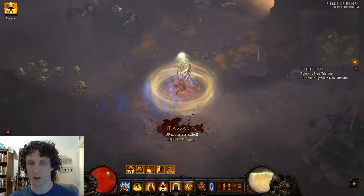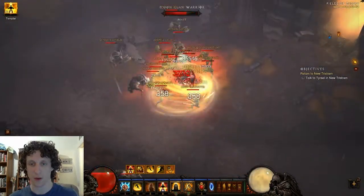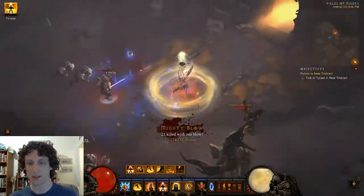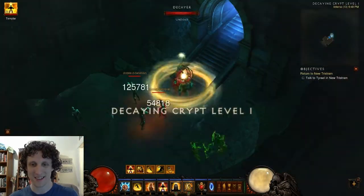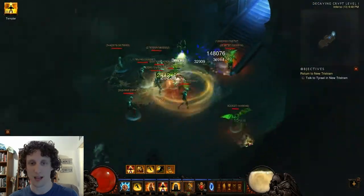Decay Encrypts spawned here, and that's super cool. If you do find a Decay Encrypts spawn while doing this run, just immediately go into it because it's worth three stacks of Nephilim Valor. In this case, we're going to do the exact same thing as from the other run and prime Decay Encrypts.